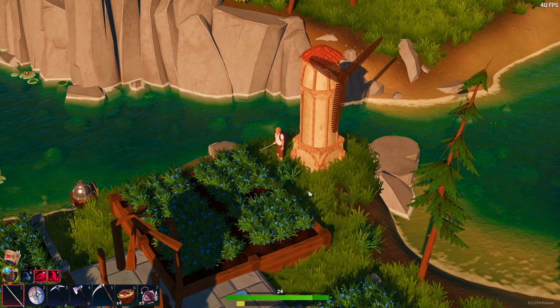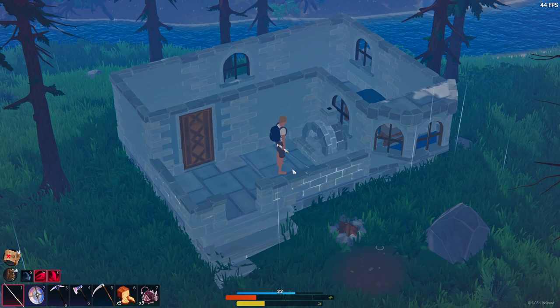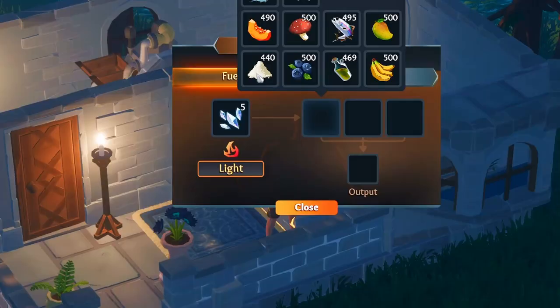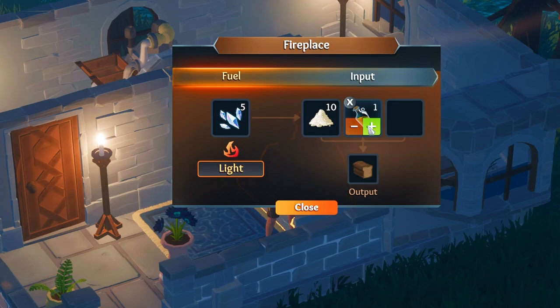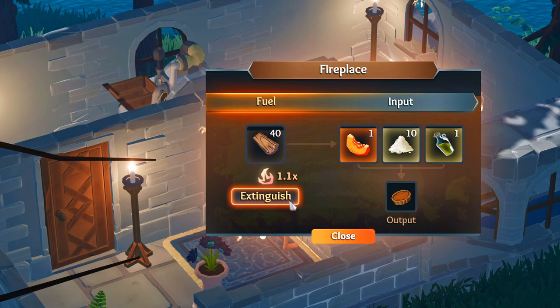The windmill is now purely utilized as a power source instead of a combined mill and power. Now that we know the universal ingredients, let's get into the recipes. In the baked goods we've got four options: bread, blueberry muffin, pumpkin pie, and banana bread. Bread is your most basic recipe and is made by combining flour and oil. Blueberry muffin is made by combining blueberries, flour, and oil. Pumpkin pie is made by combining pumpkin, flour, and oil.